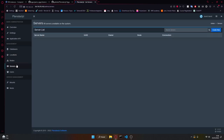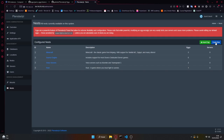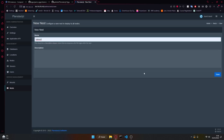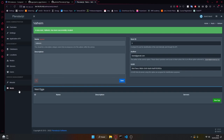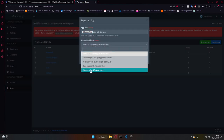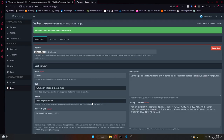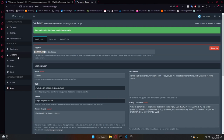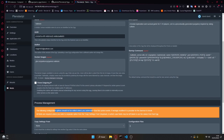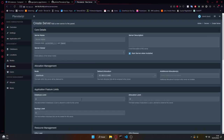Then go to Servers and create a server. We don't have Valheim there yet, so go to Nests, create a new nest, call it 'Valheim'. Then go to Nests again, import an egg, select the Valheim JSON file, set the associated nest to Valheim, and import. Just save — don't change anything unless you understand how the system works, or you're going to have problems you've never seen before.